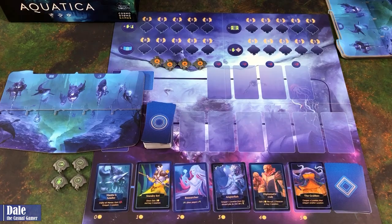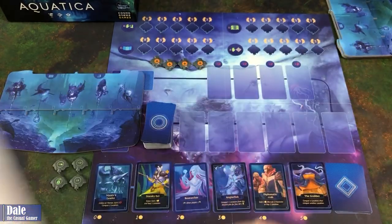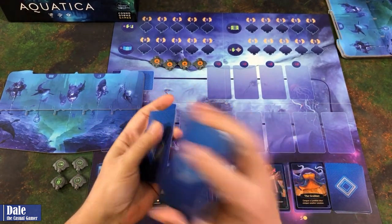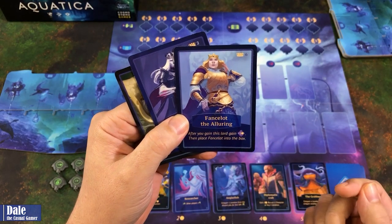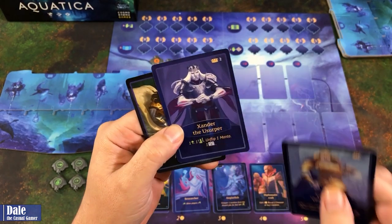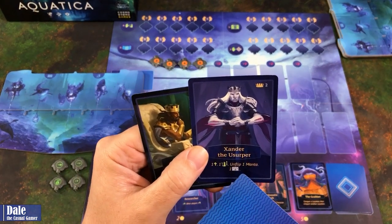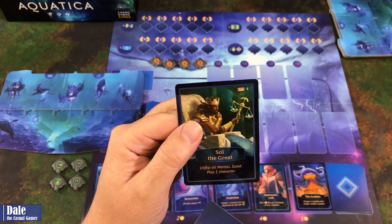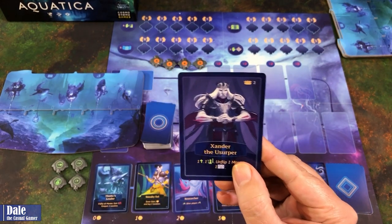Down here is the purchase cost of each of those. We'll then shuffle the King card deck, draw three cards, and choose one, placing the remaining in the box. So we've got all the King cards with that symbol — give this a shuffle, then get three cards and choose one to keep. We've got Fancelot the Alluring, Sander the Usurper, and Sol the Great. Sander lets us raise a location, grab a card back from the discard pile, unflip a manta, and get some treasure from our location. I'm going to go with Sander the Usurper.